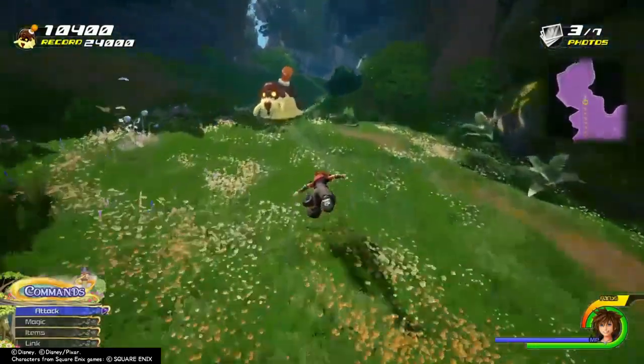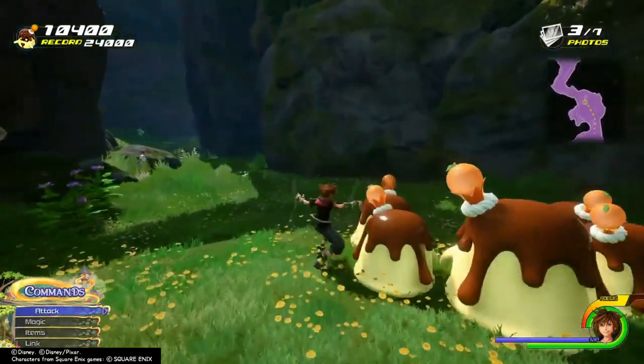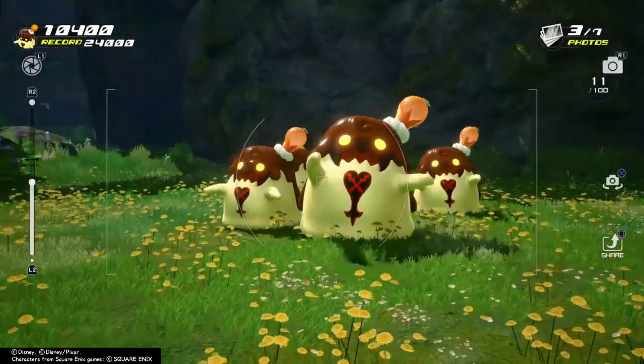Now head up the hill past this flan and then you'll see a group. Go ahead and touch them to make them turn around, and take a picture when they do their dabbing pose.